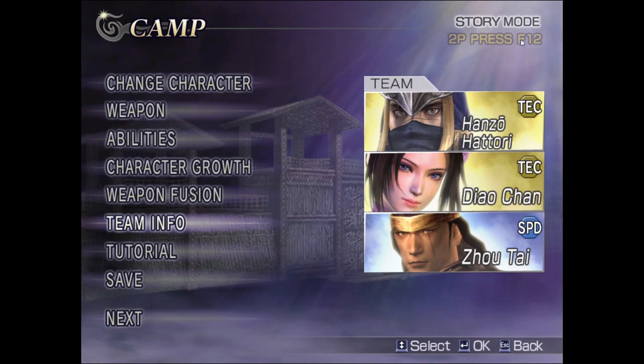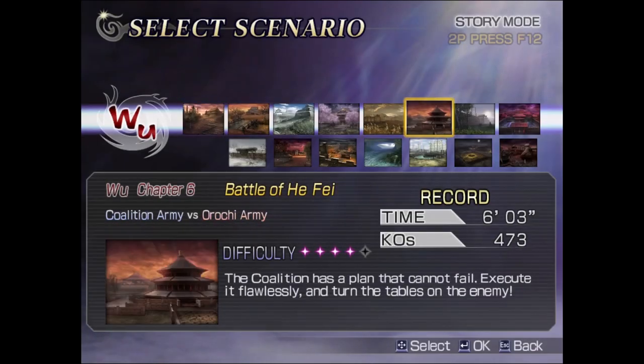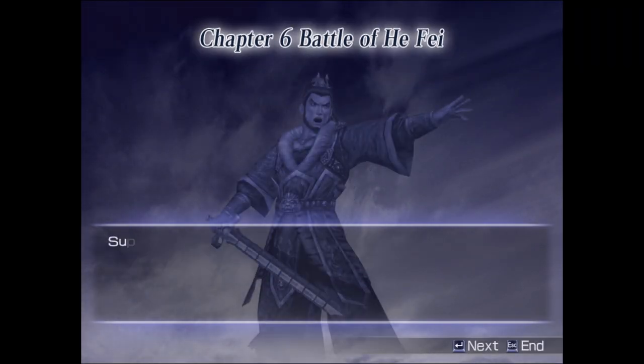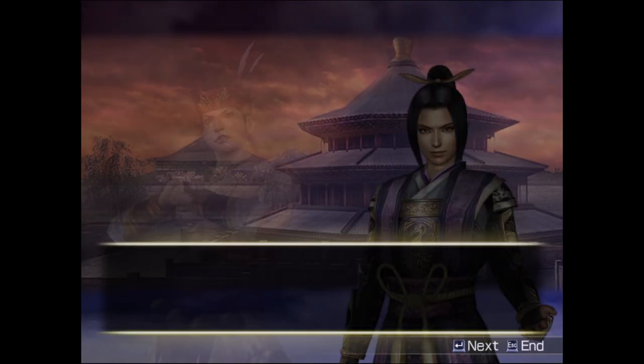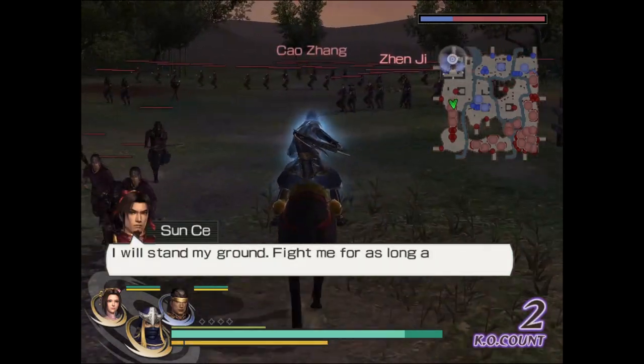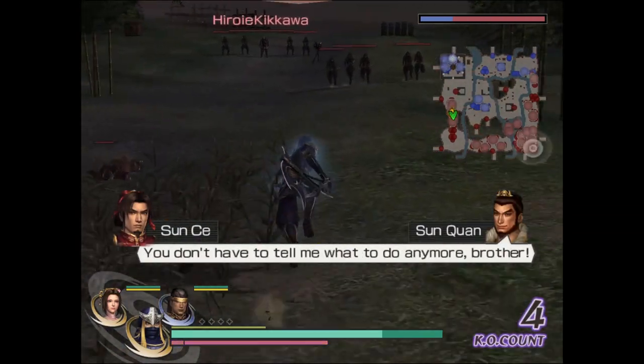Welcome back. This time, as you can see, I'm going to get Hanzo Hattori's personal item treasure. The location is in the Hefe. You can do this even in easy difficulty, even in free mode. It's okay even if you play with friends. Just make sure that you pick Hanzo in your party. You don't have to do this all with Hanzo only — you can defeat the other targets with other characters.